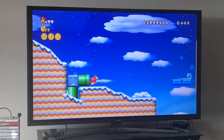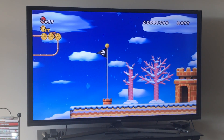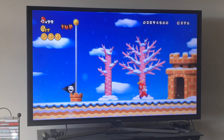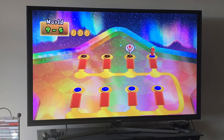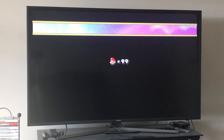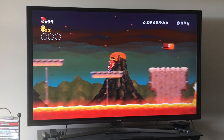Now we're moving on to 9-6. The most important thing about 9-6 is that you're going to have these platforms, so be aware of them — otherwise it's very simple. We're going to switch from the propeller to the fire flower because I can easily do it without the propeller suit. The platforms go down and they go back up, so just remember that.